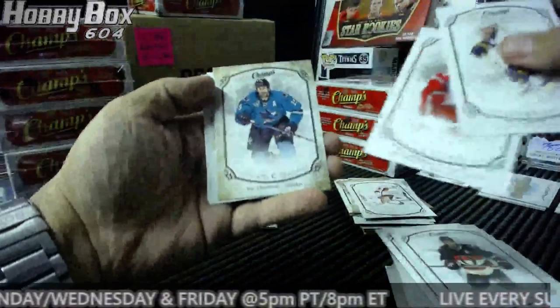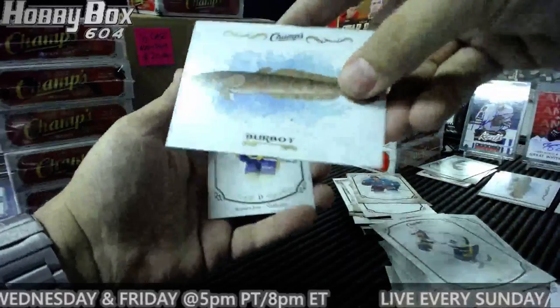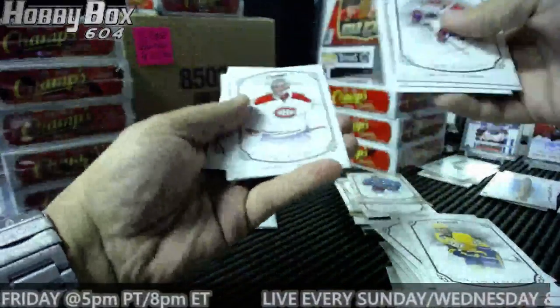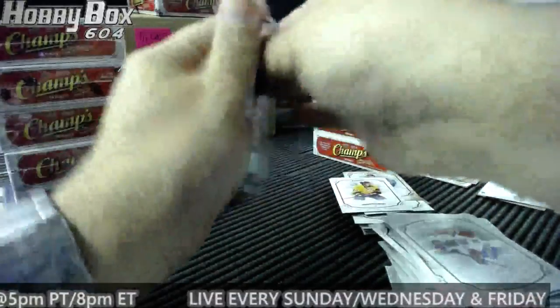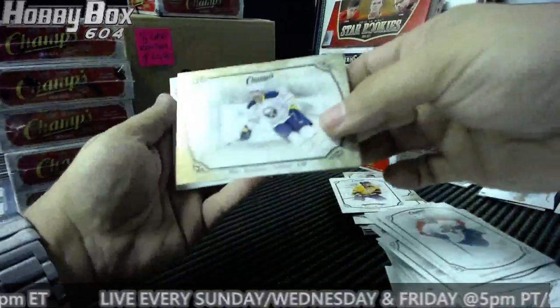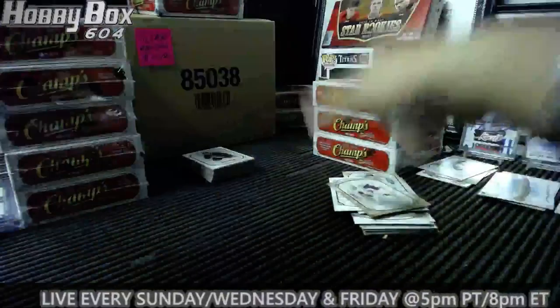Chicken wings! Grilled Joe Thornton for the Sharks, and a Burbot — Scratch, you don't need to buy one, I'll just give them to you. Victor Arvidsson for the Predators. Matt Moulson gold for the Sabres — and that is box 2.